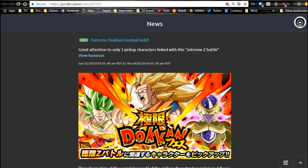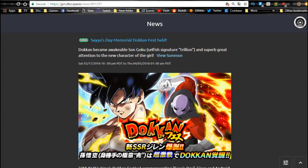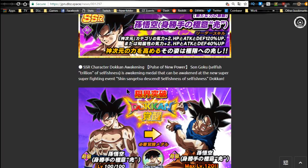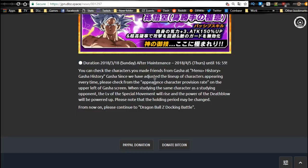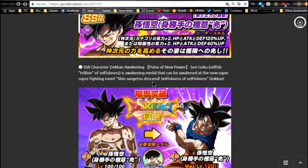The new Dokkan Fest available is the Jiren banner — it has Ultra Instinct Goku who can now Dokkan Awaken, and also features a new Android 18 which is a really useful unit, especially for linking with Kefla. Jiren is absolutely nuts — his team is awesome, you'll see that in the video tomorrow. Ultra Instinct Goku is also something really awesome. Jiren doesn't Dokkan Awaken yet, but when he does he's going to be even more phenomenal. You can also get Kale, Califla, and Kefla from this banner.